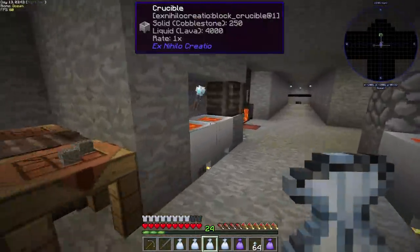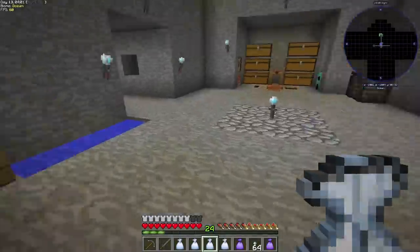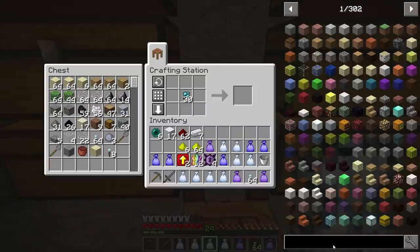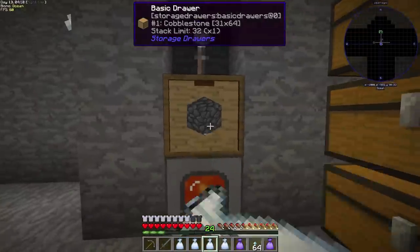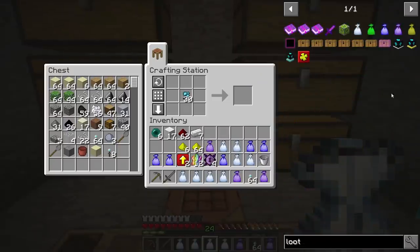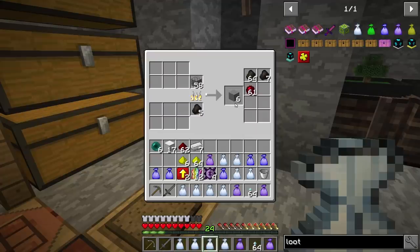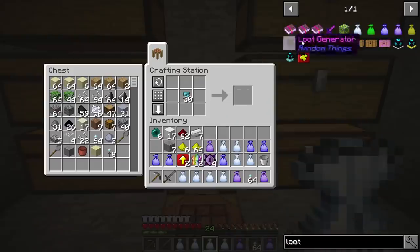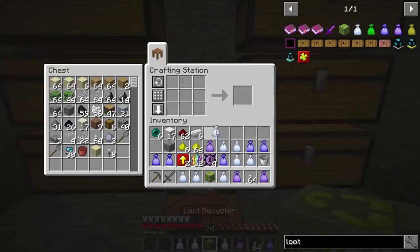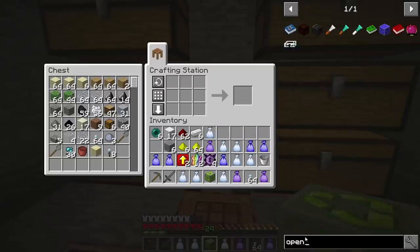We got 17 iron blocks — I wish it were 17 stacks, that would be amazing. Let's bring that glowstone too. We're going to need to smelt some stone, so let's do that. What we're going to make are the loot bag opener and recycler. Let's wait till we get a couple stone — there we go, that should be enough. This is the recycler and we're gonna need the opener as well, which also takes a bunch of stone.